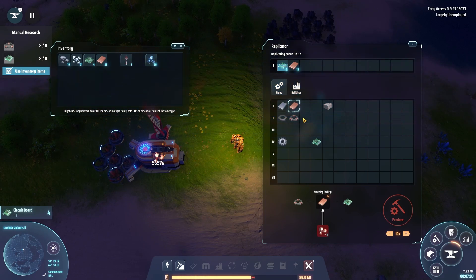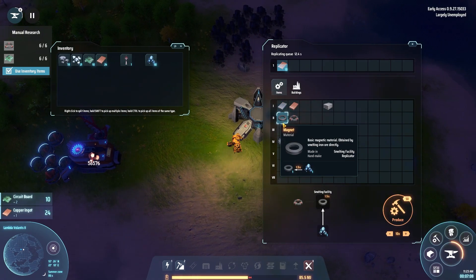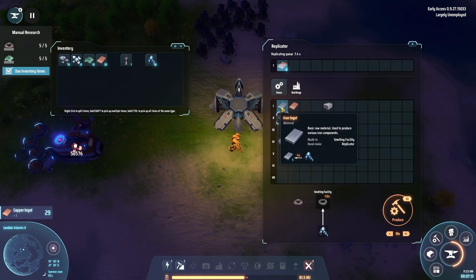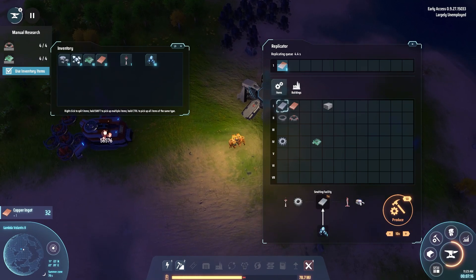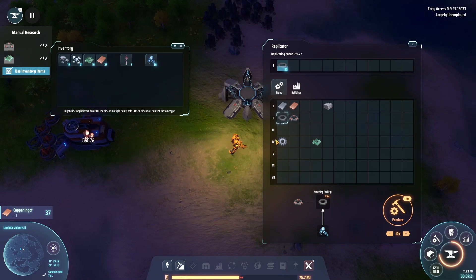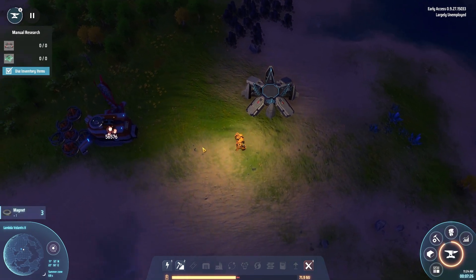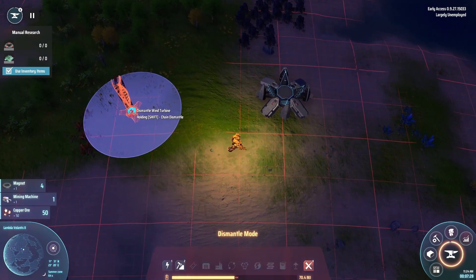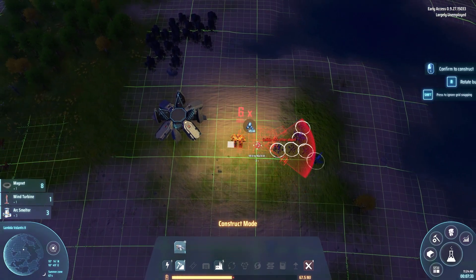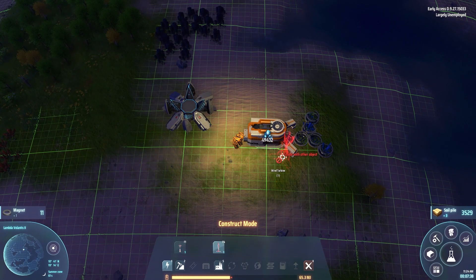Copper ore has no other use except making copper ingots. Iron ore is used to make both iron ingots and magnetic coils, so with copper you can always safely turn it into ingots in your inventory. With iron, it's sometimes worth having a little bit lying around as raw ore, just so you can keep a bit of diversity going. Let's make up some more magnetic coils — and we have researched Smelting. I'm going to move the copper miner back because we don't need that much copper early on.